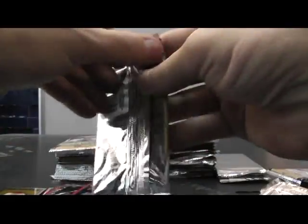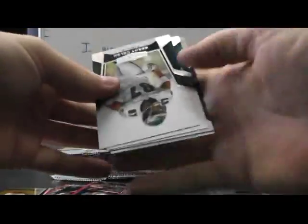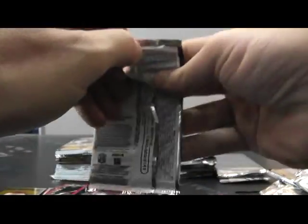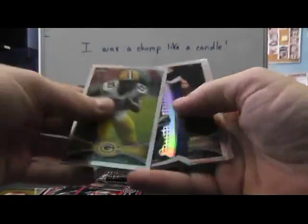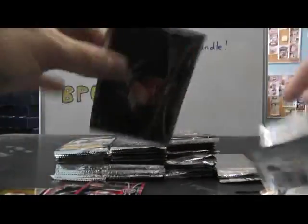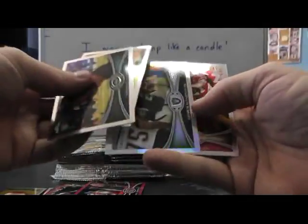Thanks to Peyton Manning. I think he helps wide receivers have good seasons. 9.99 Trent Williams. 4.99 Jimmy Clausen. Would have been fun to see Peyton Manning go to Arizona and hook up with Fitzgerald. Eli Manning refractor. Die cut Ruben Randall. Fletcher Cox.